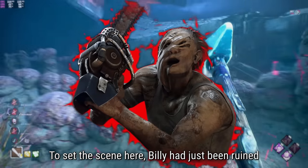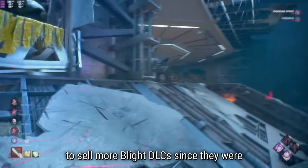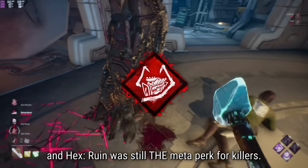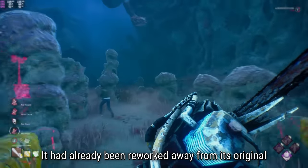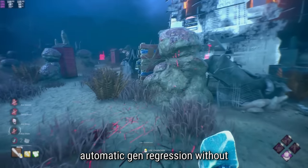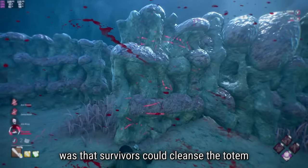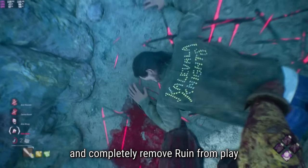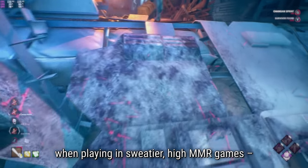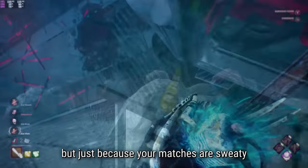To set the scene here, Billy had just been ruined with his ridiculous overheat nerf, leading to speculation that they gutted Billy to sell more Blight DLCs, since they were both hypermobility killers. And Hex Ruin was still the meta perk for killers - it had already been reworked away from its original skill check mechanic and instead granted 200% faster automatic gen regression without deactivating itself after a survivor died. The biggest issue with Ruin, as always, was that survivors could cleanse the totem and completely remove Ruin from play for the remainder of the match, which could prove catastrophic for the killer when playing in sweaty, high MMR games.